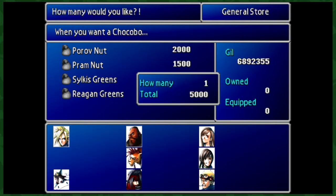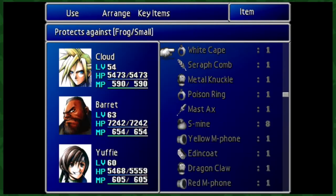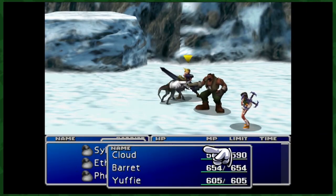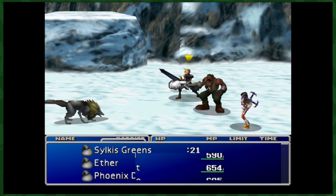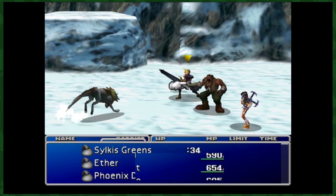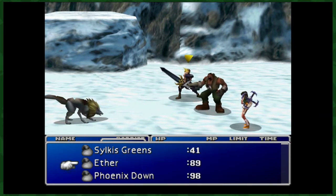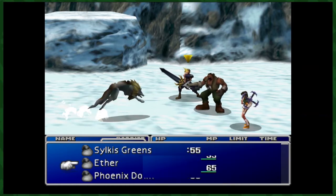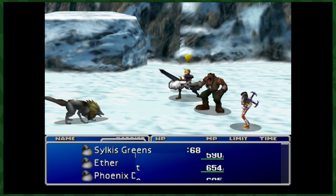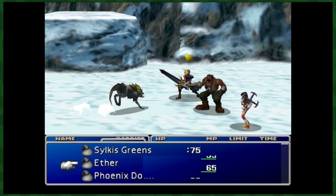When you talk to the Sage, you'll only want to buy one Sylkis Green, and this is where the W-item materia comes into play. Equip the materia on whoever you like, sort the Sylkis Green to the top of your item list, and get into any fight and watch the magic happen. If you're not familiar with this glitch, it's present in all versions of the game and it's easy. All you have to do is select W-item, select the item you want to duplicate, then select another item, but press the cancel button when it goes to select who you want to use it on, and repeat those last two steps — select the second item, then cancel — until you have enough Sylkis Greens.